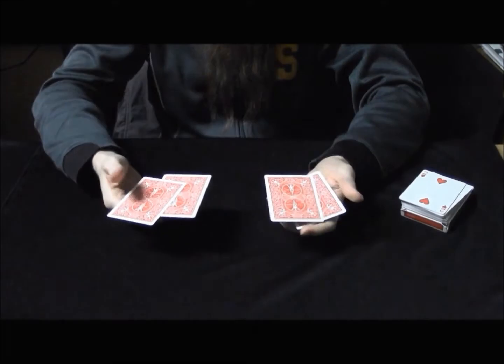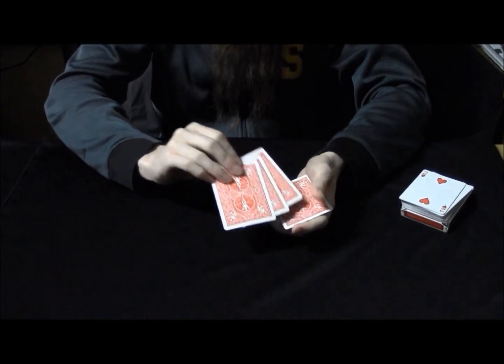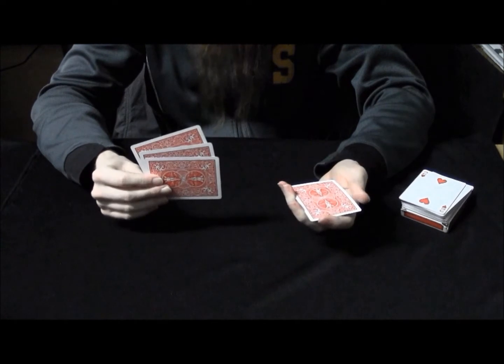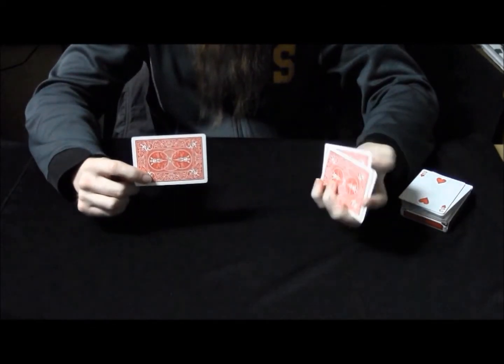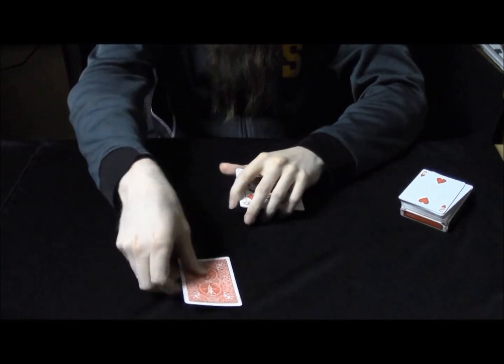So to do this, we'll start with three cards in the right hand and one card in the left hand. Or at least that's what it looks like — that's actually just an illusion. There are actually two cards in each hand. This is just an illusion because there are actually three cards here and one card here. And by the way, these cards are completely normal — there's not like elastic or anything on them.